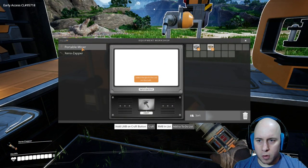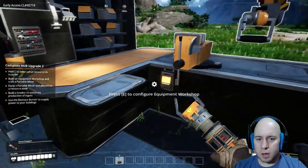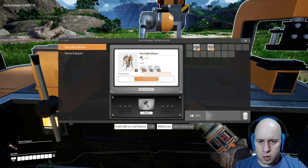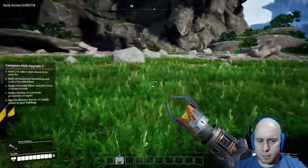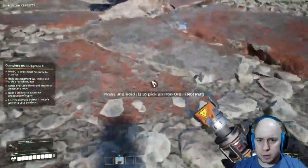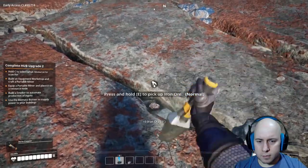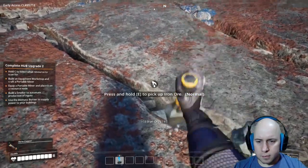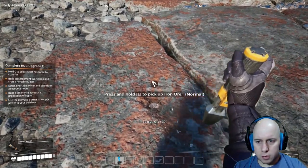What do I need for a portable miner? It costs ten iron plates, wire, and cable. Let's go mine! I'm going to have to go find some copper ore now.